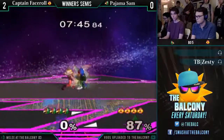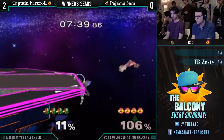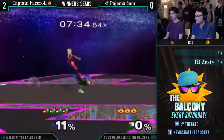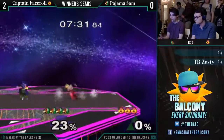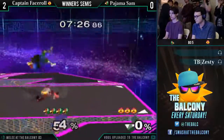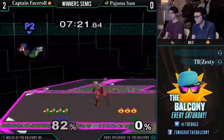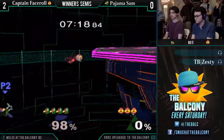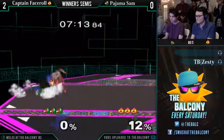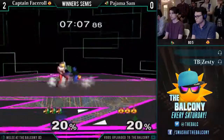Now we're on game three with no platforms, which — I don't know — I guess it doesn't really change how easy it is for Captain Face Roll to tech chase you. What was really getting Pajama Sam towards the end of that last game is just getting re-grabbed and taking so much damage off those grabs. Face Roll is getting so much damage off these grabs. Even so, Face Roll grabs the ledge.